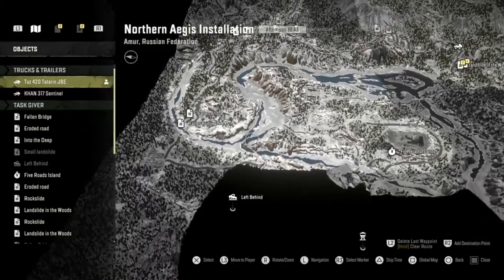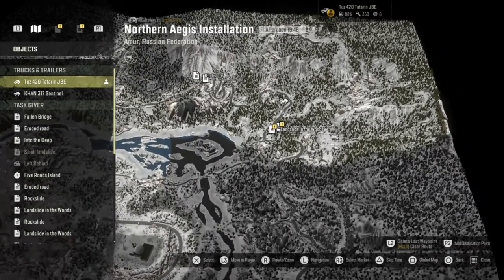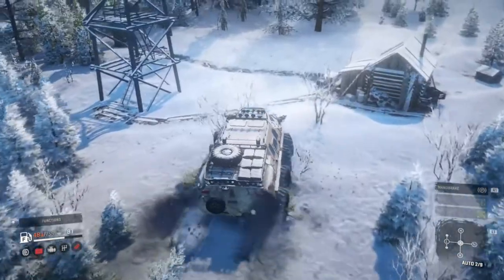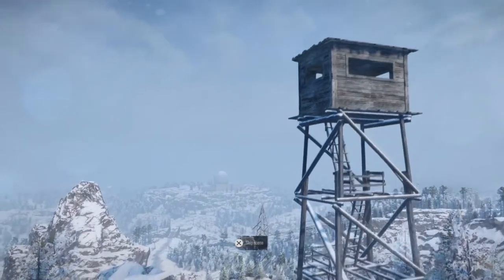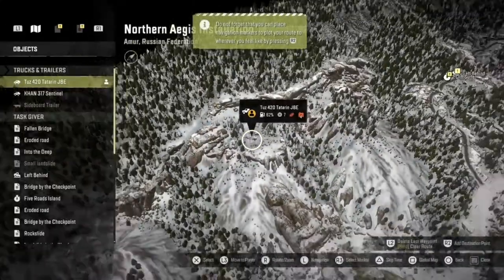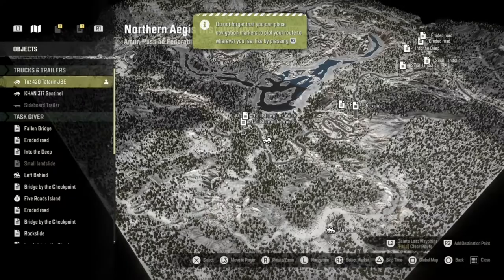We've got one watchtower left to go and get — it's right near where you come into the map. And here we go, the final watchtower in Northern Aegeus Installation. Let's go ahead and launch the observation. There's a massive ball and what appears to be a penis rock in the background. But there we go — we've finally explored this whole map.